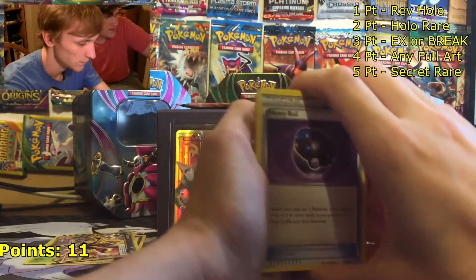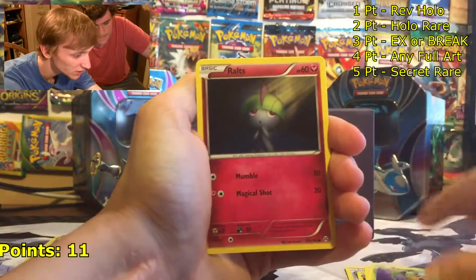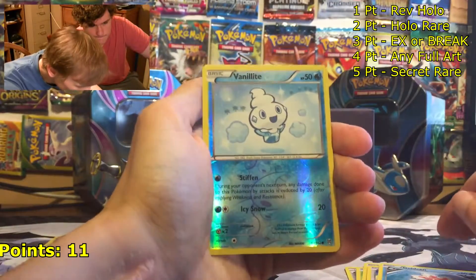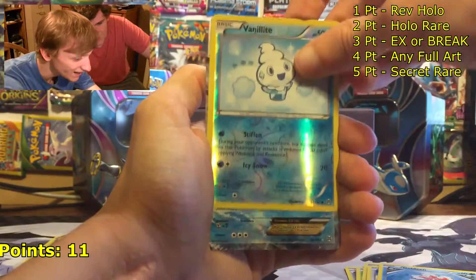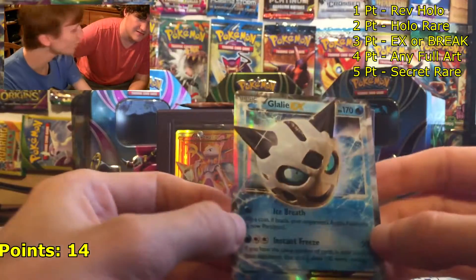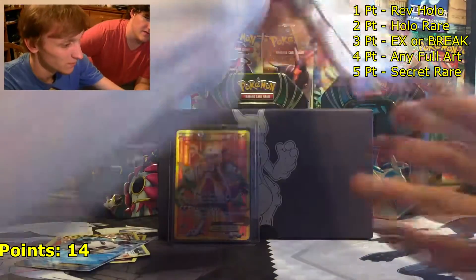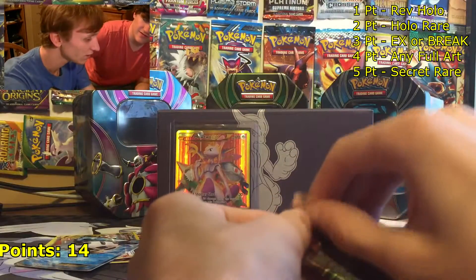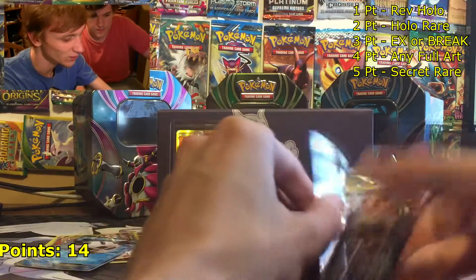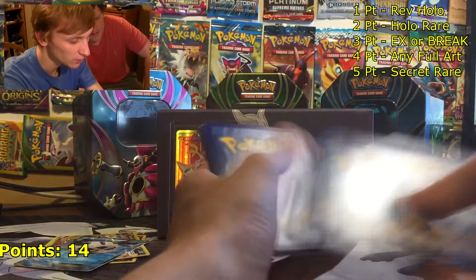Leave a comment for some code cards, guys. In the Zoroark pack: a Heavy Ball, a Float Stone, a Pan Sage, a Ralts, a Scatterbug, a Teddiursa, a Goldeen, a reverse common Vanillite, and a Glaceon EX! So now we have 14 points — 14 points in one Elite Trainer Box. Cannot complain with that. Don't forget to comment for code cards — like and comment if you want one.